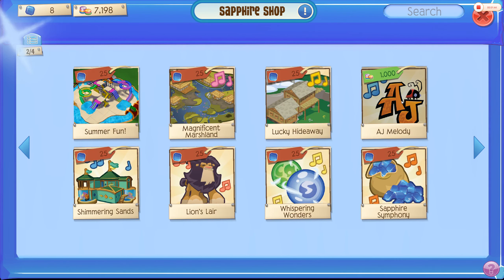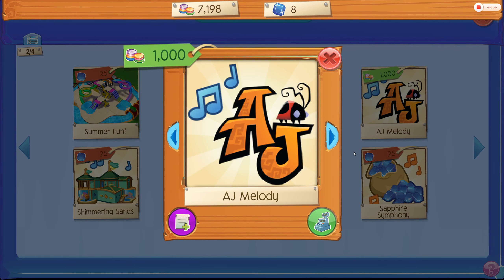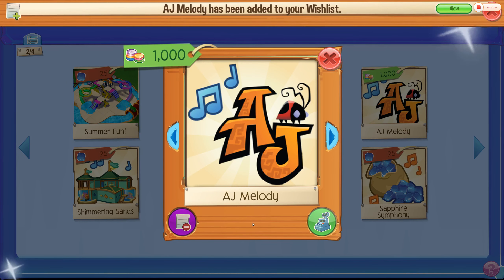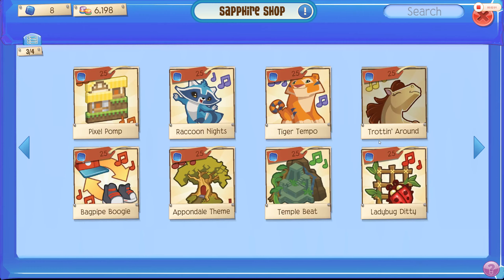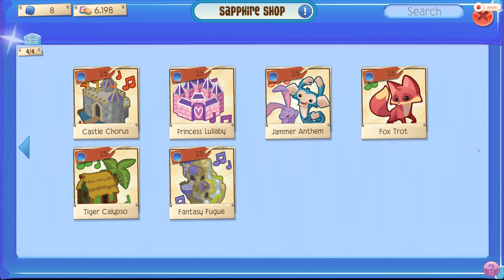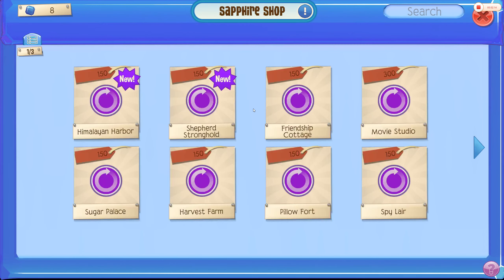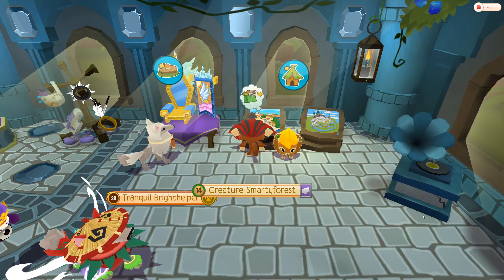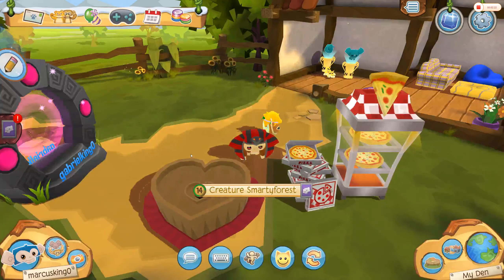Purchase. Here — AJ Melody, the best one. If you want to listen to it, here you go. Let's hear it. And I'm going to buy it because I have a ton of money. That sounds weird. So, we're done with this. You just want to go here and look — you can get all of these buildings. So now, that's where you get the fun rare item: the Animal Jam music.